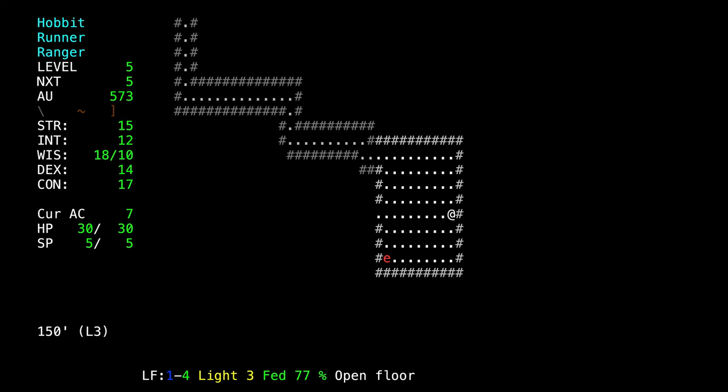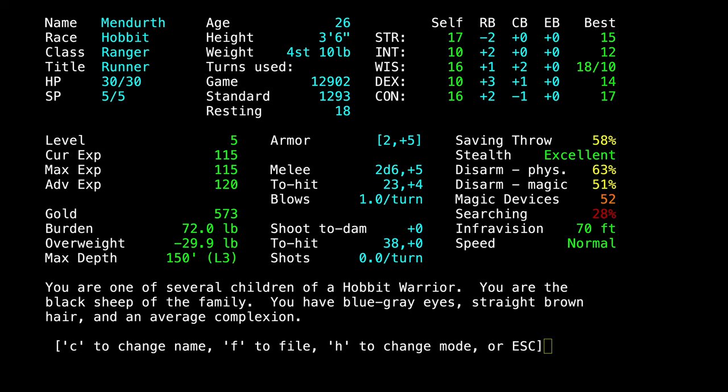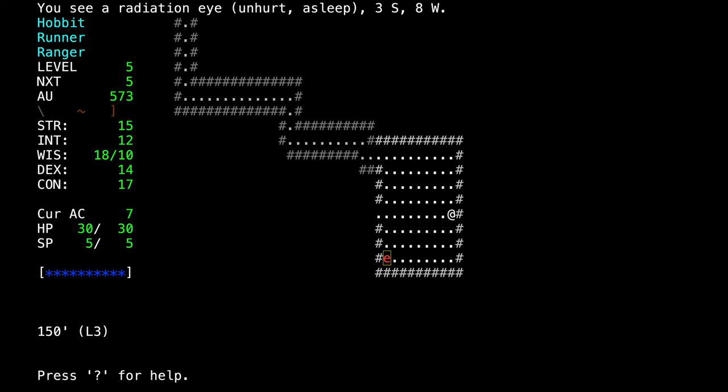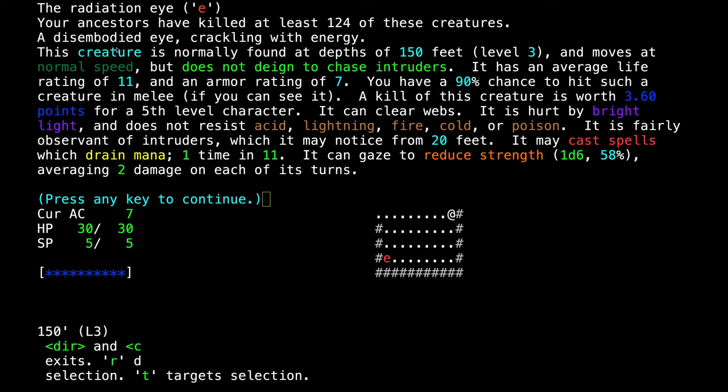The way these roguelikes work is that you're in a dungeon and you don't know anything. If you downloaded this game and played along, you'd see that you don't know anything about any of these creatures because you haven't played yet. As you play the game and die, you remember what your ancestors experienced, and you know about the monsters as they do stuff to you. I play this game a lot, so I know a lot about each of the monsters.